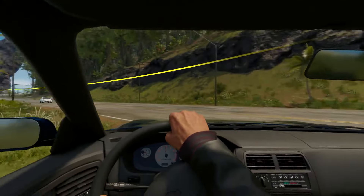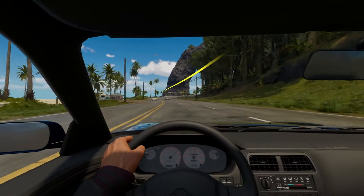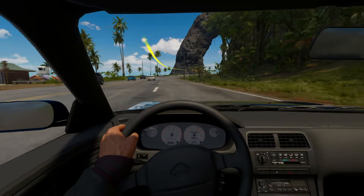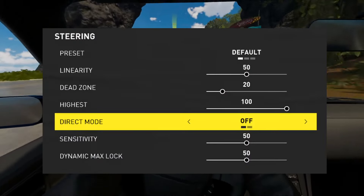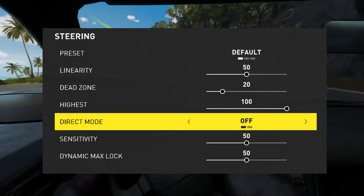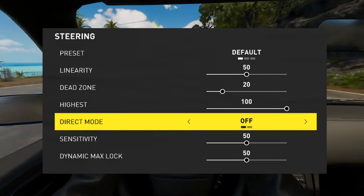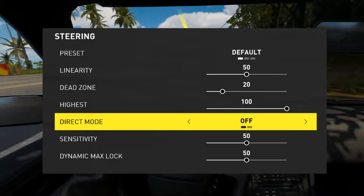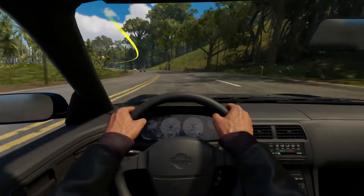They will also bring an improvement to Direct Mode. They had internally tested a simple version of Direct Mode and a more complex one, and the test players liked the complex version. You can still turn Direct Mode off and on. This feature will help you adjust your driving style according to the controller or steering wheel you use. It will be in Options, Steering, Direct Mode. This will be an initial version of the feature and based on our feedback they will improve the tool.